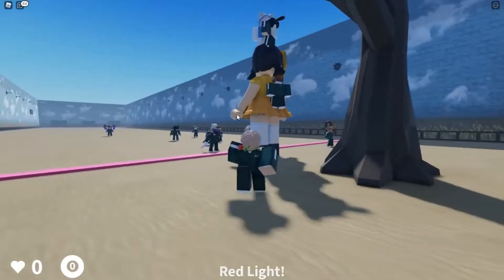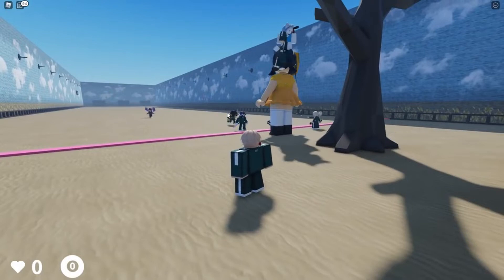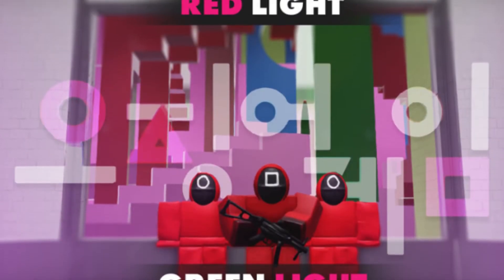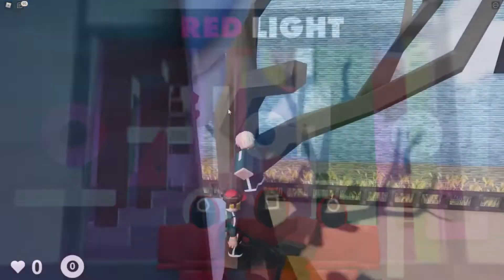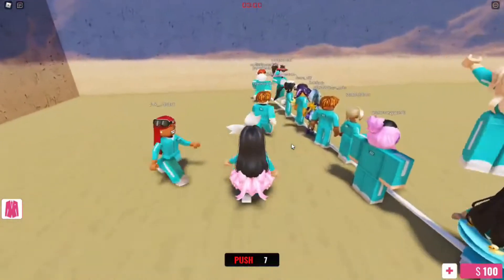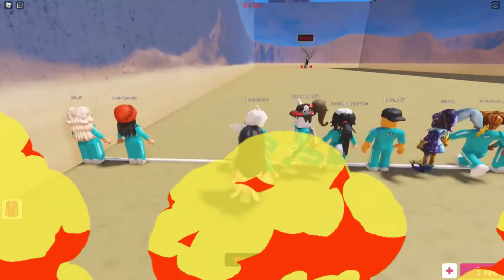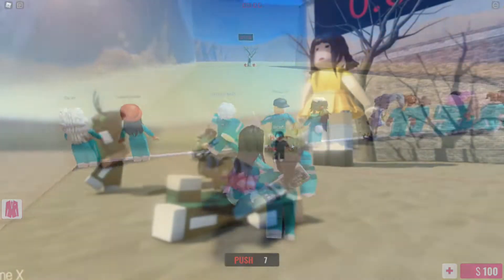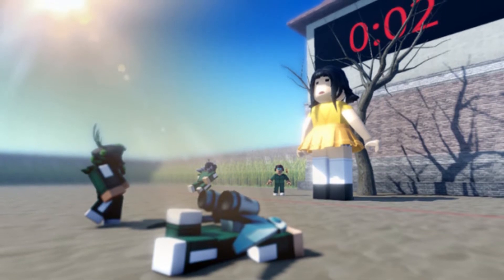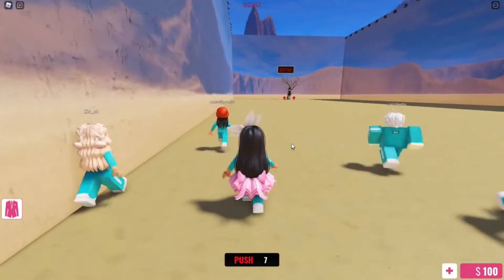We've picked some of the best Squid Games available on the platform. First on our list is Red Light Green Light. The game is no doubt one of the most popular games you can play on Roblox. In this game, the aim is to cross the finish line without getting caught moving. When the green light is announced, you can move freely. When the red light is called, you need to stay still. Any movement whilst red light is enforced will result in you getting out and having to wait until the next round. This game is absolutely loved by Squid Game fans and Roblox players.